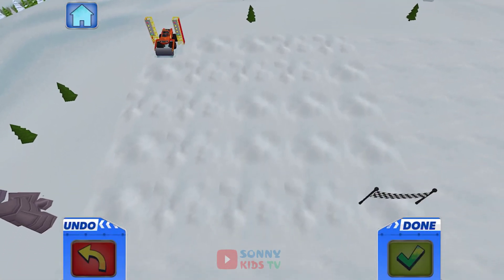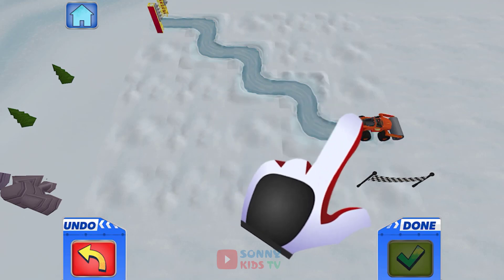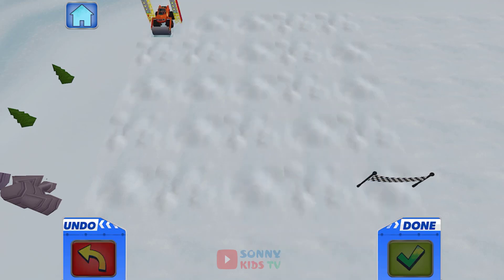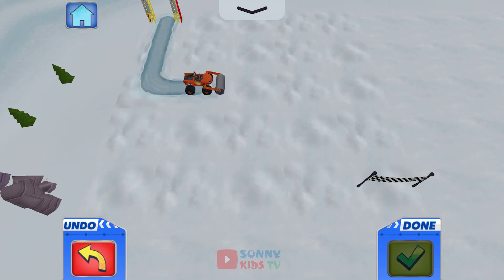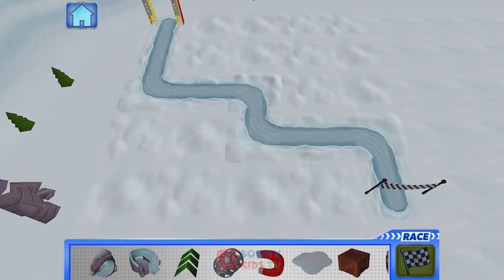Great, now you can build your track. Use your finger to make a road beginning at the starting line and going any way you want to the finish line. Now you try. You did it! If you like the track you've created, tap Nice Job!